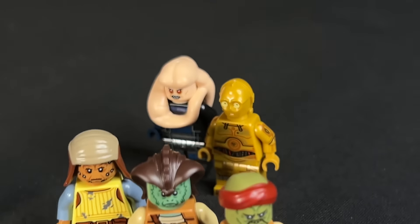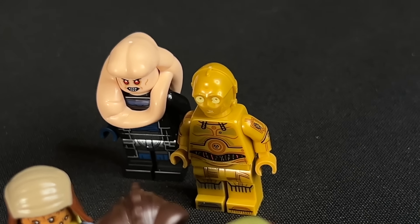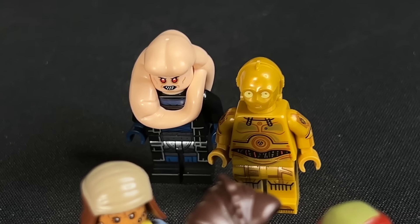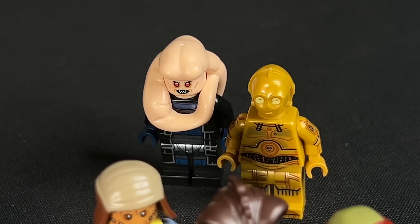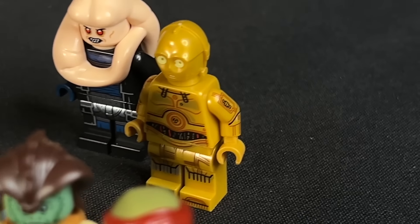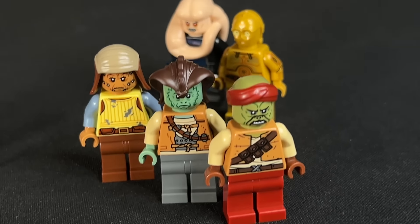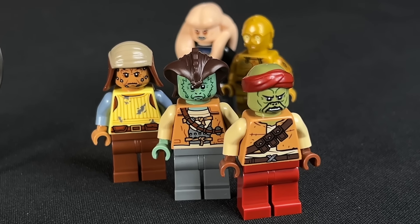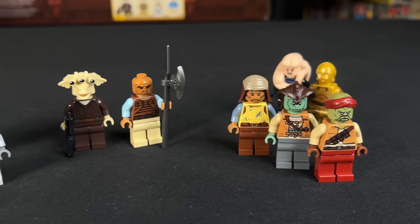In 2024, we got repeat characters like C-3PO as well as Bib Fortuna, who appeared in other sets — Bib Fortuna being the Book of Boba Fett version, which is kind of weird — and C-3PO getting great arm and leg printing, which is cool. But we did get three alien characters with Woof, Kithaba, and Vizam, so these are really cool additions.